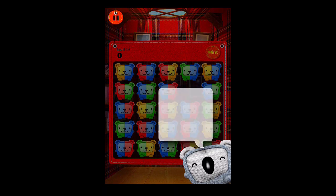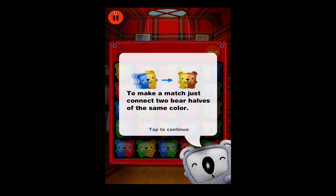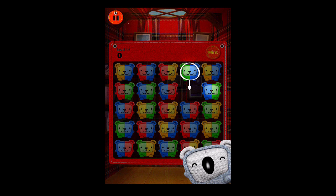There's actually a guide that'll bring us through. It says my name's Koala Bear — koalas are not actually bears, but nobody cares, including me. I'll help you during the game. We simply just tap, and it tells you to make a match — just connect the two bear halves of the same color. We tap to continue and it even guides us through.